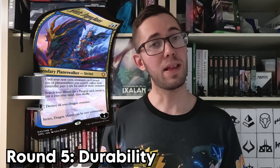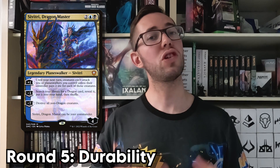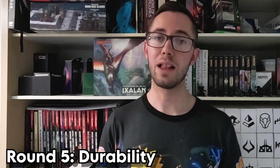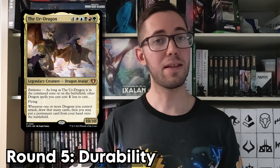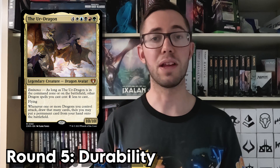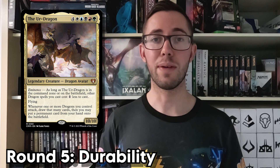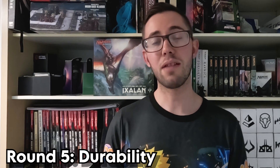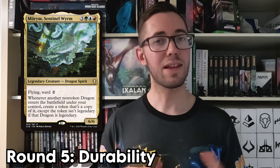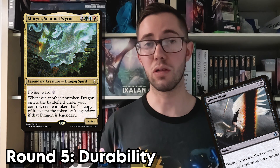In fourth place, we have Savitri, who like most planeswalkers has no real way of protecting herself. The only reason she scores higher than Rivaz in this instance is because she's able to tutor for a dragon as a potential blocker, and her plus one ability may deter people from attacking. Taking the bronze medal for this round, we have the Ur-Dragon, who is the first competitor so far to have any form of evasion in the way of flying. They're also likely to avoid most damage-based removal spells, and are unlikely to die in combat unless your opponents throw their entire board at them — which is always handy when they cost 11 mana to recast. In second place, we have Mirrim, whose ward 2 makes them much harder for your opponents to target with removal spells. Paying 4 mana for a Doom Blade when your opponent has other spells they want to be casting may deter them from targeting your commander.